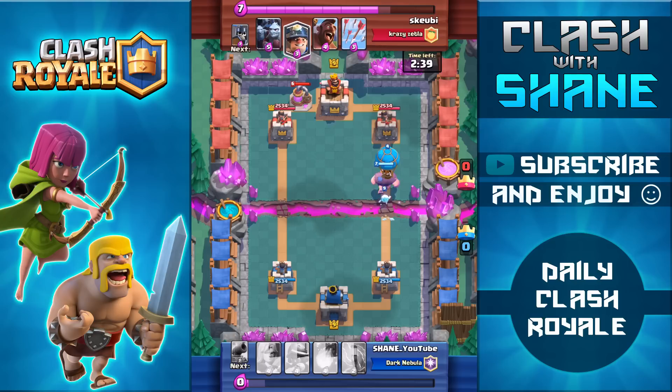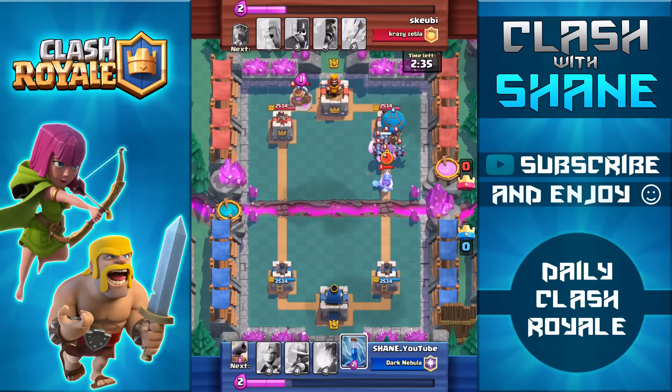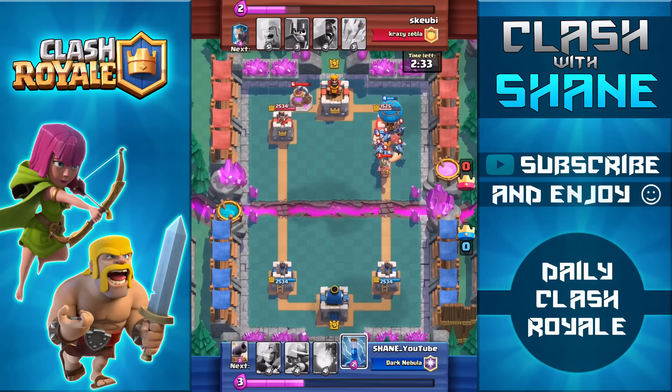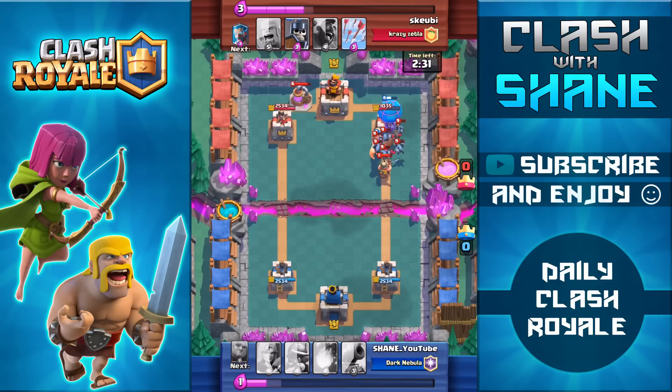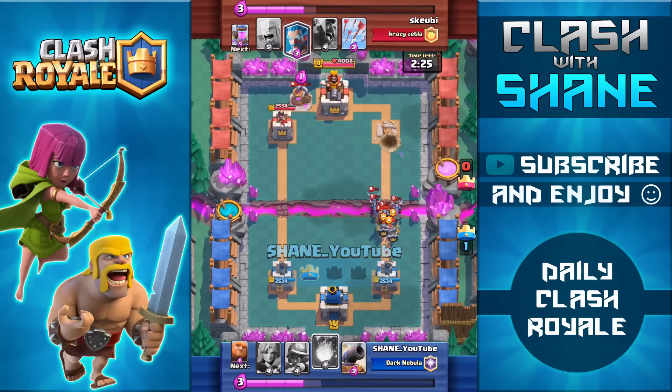Now watch when my opponent defends this. As you can see he has the minion horde available but he's gonna go ahead and use the miner to soak up the ice spirit and then use the minion horde. Otherwise the zap ice spirit combo would have killed his minion horde entirely. Pretty cool defense by him but in the end we do take out the tower giving myself the one crown lead.